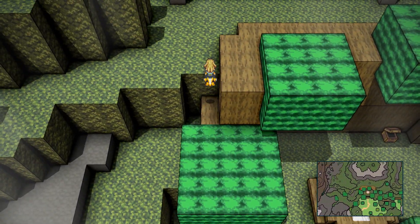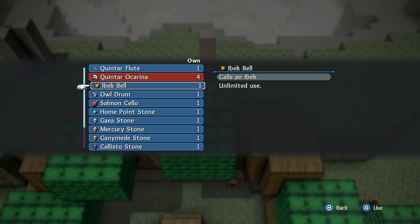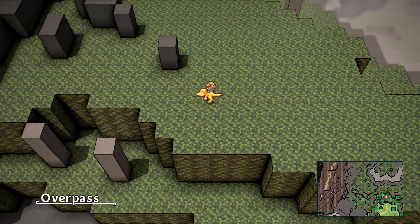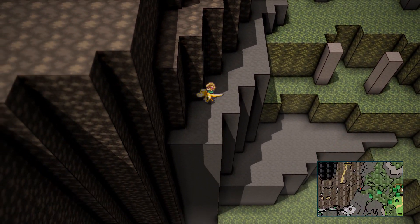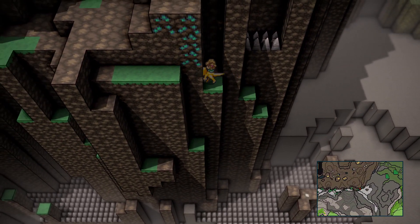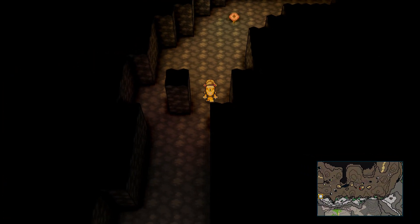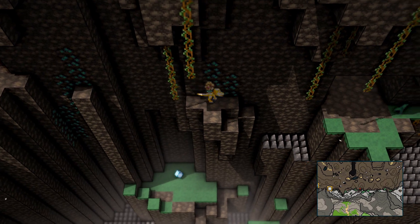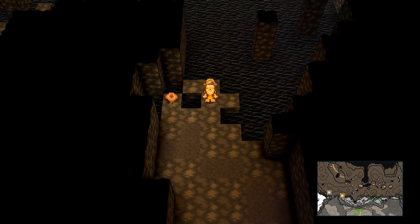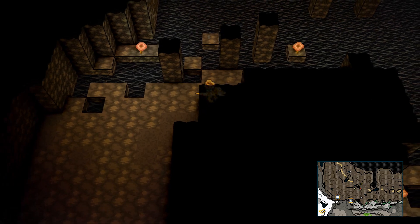You're gonna want to come up to this area right here, and you are gonna need the owl and the goat. Jump up on here, glide over here, jump up here — you can do this with the owl, it just takes a little bit of practice. Jump up over here and over here, and then with the owl you can actually glide over here. Takes a little bit of practice but you'll get it.